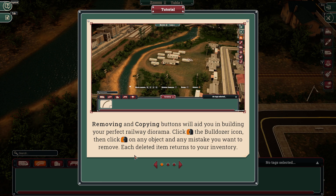Click the left mouse button on the bulldozer icon, then click the left mouse button on any object you want to remove. Each deleted item returns to your inventory. Oh cool, I can demolish the trailer park!